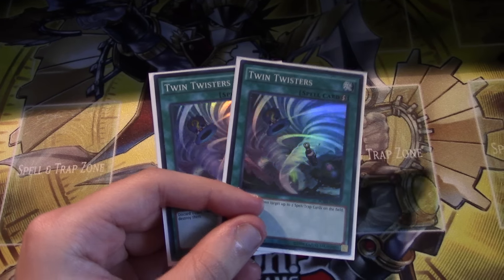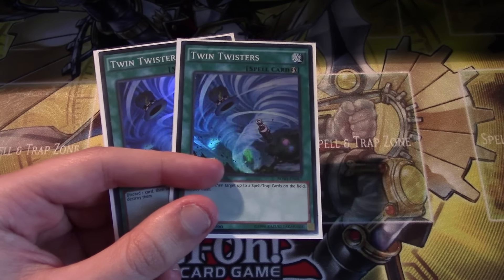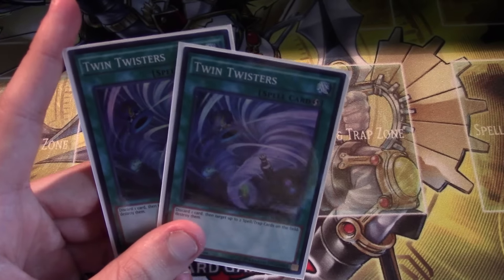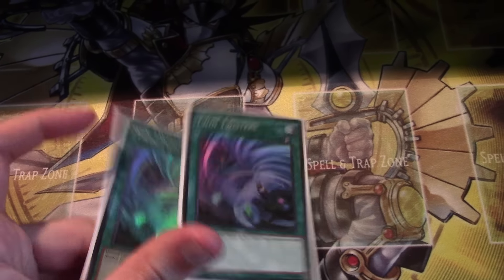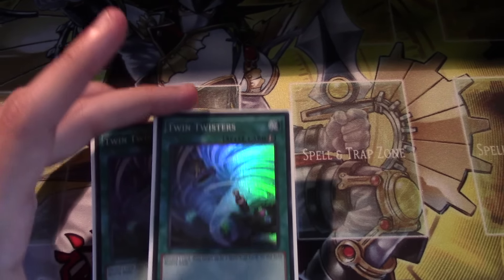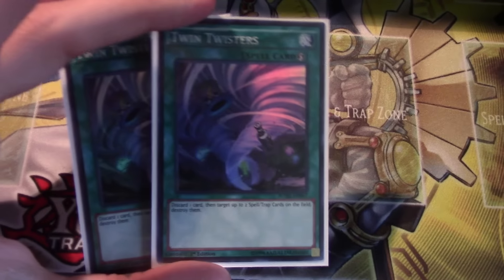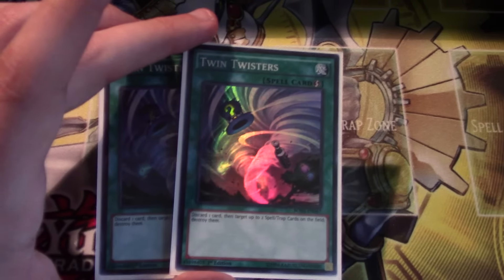You can pretty much prevent your opponent from advancing their own game state through pendulum summoning or whatever other game mechanic they may be using, or setting back rows — that makes Twin Twister really just a huge factor in the game. I think this card will definitely, and I'm assuming at YCS Atlanta, we'll probably see this card be a three-of in the majority of side decks, if not potentially even being main decked as a one or two-of, just because this card is just that powerful. People have been expecting this card for quite a while.